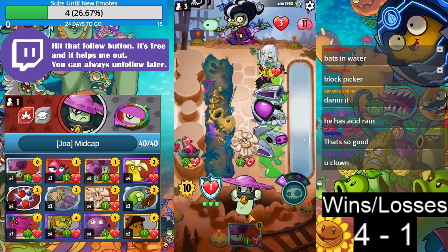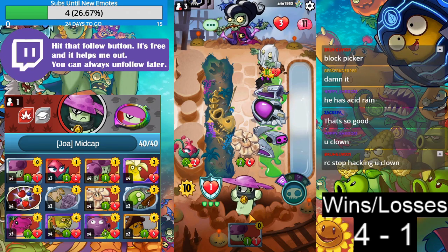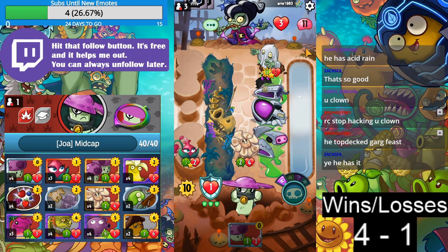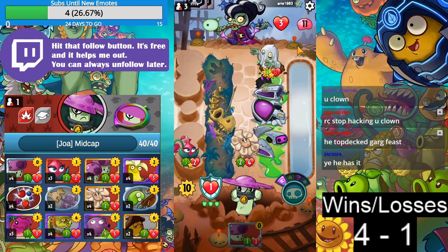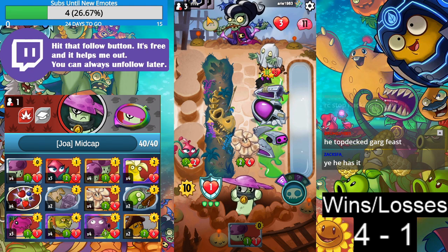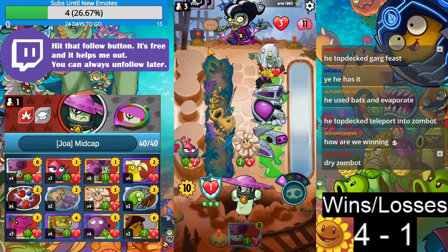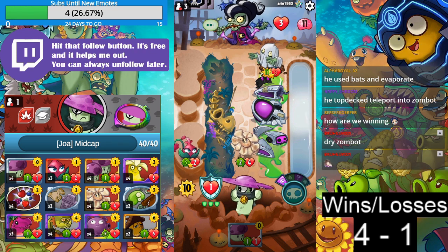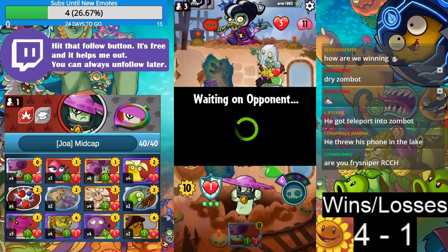He has Acid Rain — oh no, this is bad. Stop hacking. He top decked Guard Feast. Does he top deck something bad? He probably got none of mine. It's fine — we win. We win right here, yes. We win — GG. We did it — 5 and 1. Don't even mess with Joa's deck.